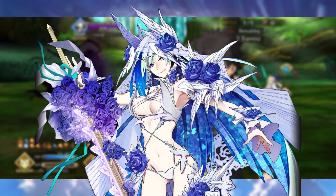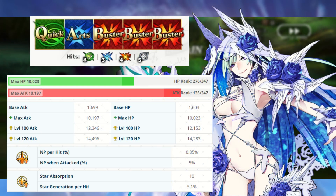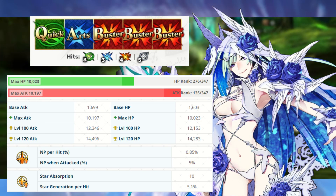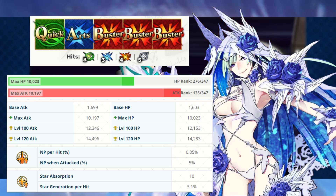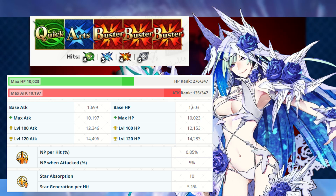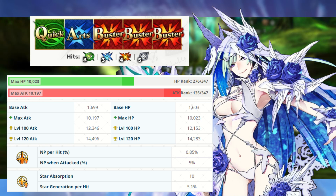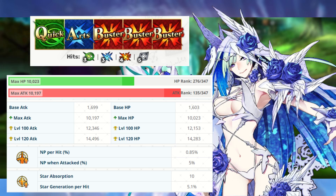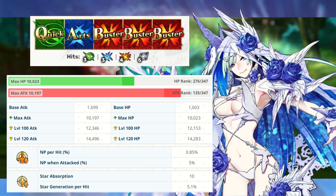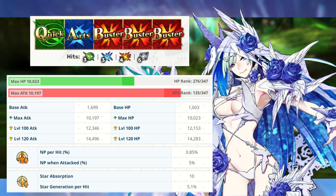Brynh's deck consists of one quick, one arts, and three buster cards with an AoE buster noble phantasm. That's right, we are back to the good old days of the ultra mega buster berserker. Her max HP of 10,023 is already a little bit on the low end, and that is further exacerbated by her class. Much like Kintoki, she is essentially made of paper and any good critical attack is likely going to kill her immediately.